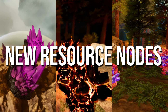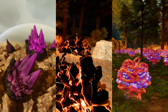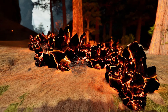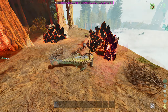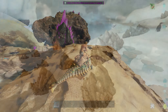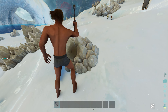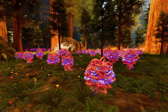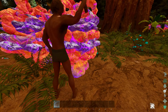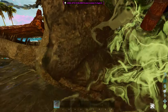Moving on to the unique resource nodes added to the premium version. These red rocks scatter throughout the map and can be harvested for electronics. Purple crystals located in the north-east corner of the map can be harvested for element shard. White crystals located on the snow islands in the north and north-west corner of the map can be harvested for organic poly. Colourful-looking rocks located in the redwoods are, strangely, harvested for raw meat — so that could save you a meat run or two. Creature statues found in the centre of the map in the swamp-like area can be harvested for spoiled meat.